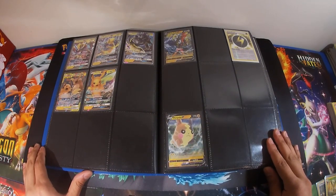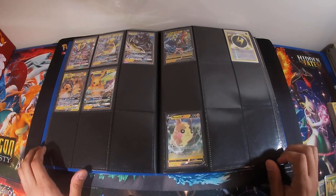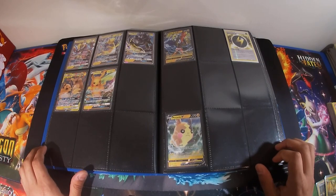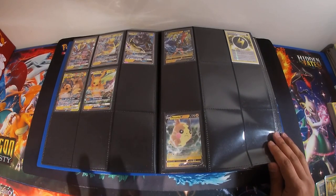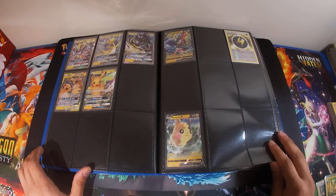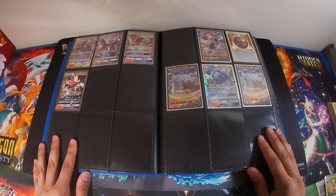Now we're getting on to electric types. Electric is really good — you have Zapdos GX, Pikachu, Pikachu Zekrom. I do have a Morpeko and a Pikachu Zekrom deck built, but my favorite right now is Morpeko V because the electric wheel does 150 damage and then you switch it with one of your bench Pokemon. Typically you put up a Lillie's Poké Doll so they can't hit you for a prize card — you make them burn through more of their resources.